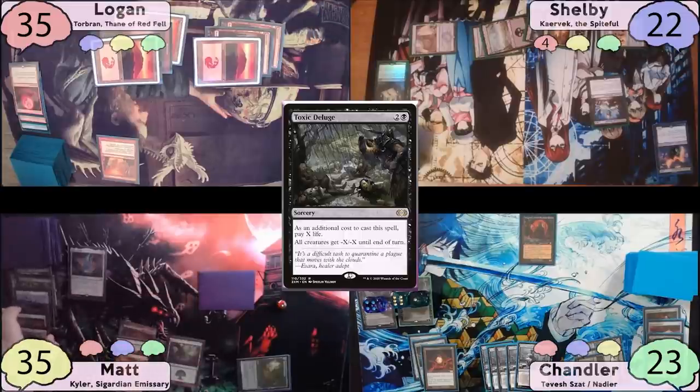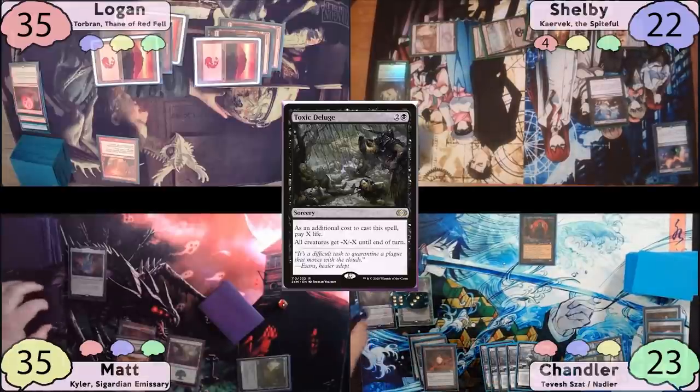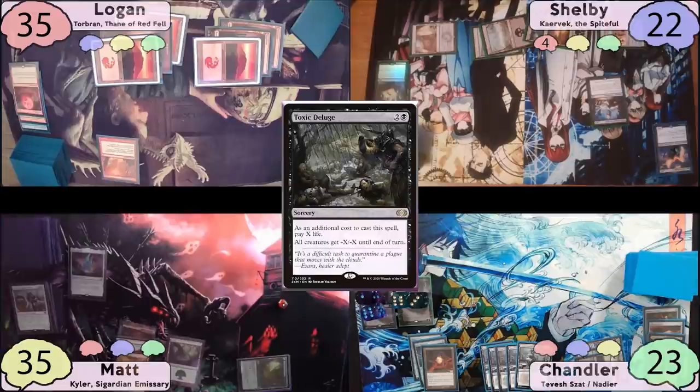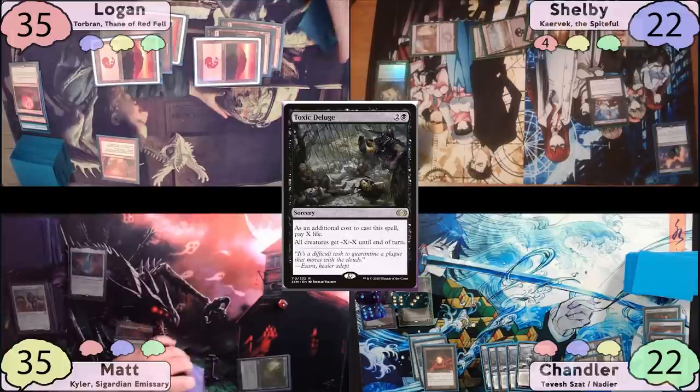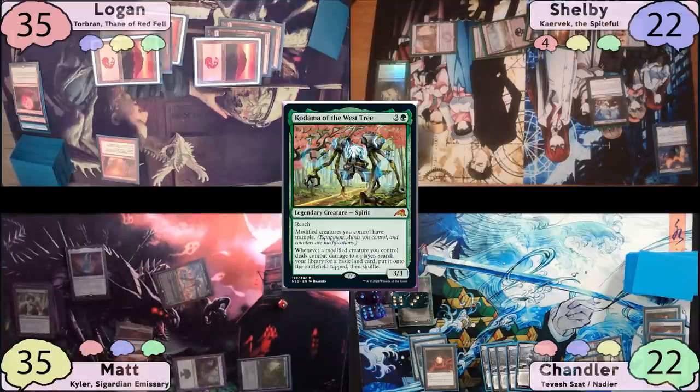After Toxic Deluge resolves, Yawgmoth dies and Lolth gets a counter. Chandler upticks Tevesh to make two 0/1 Thralls that die immediately, putting two more counters on Lolth. Chandler zeroes Lolth to draw a card and lose a life, then passes while bluffing lots of instant-speed interaction. Matt stops him on end step to cast Worldly Tutor, finding Kodama of the West Tree and putting it on top.